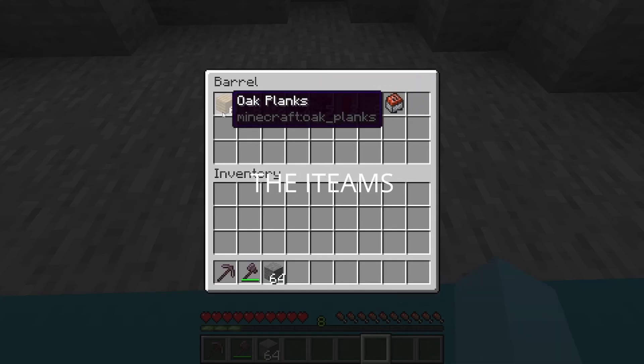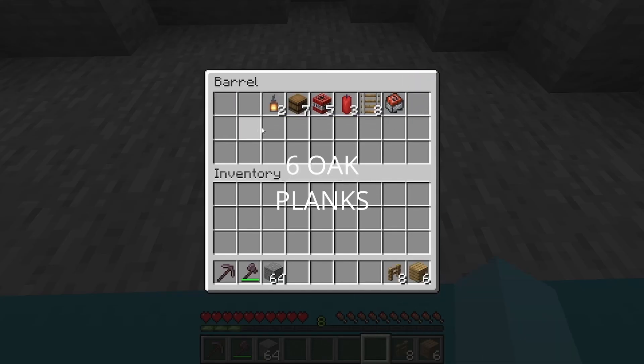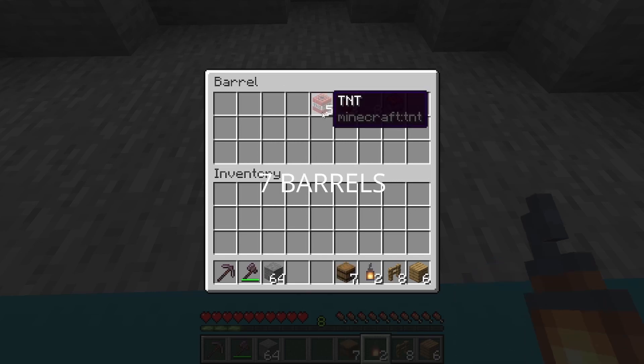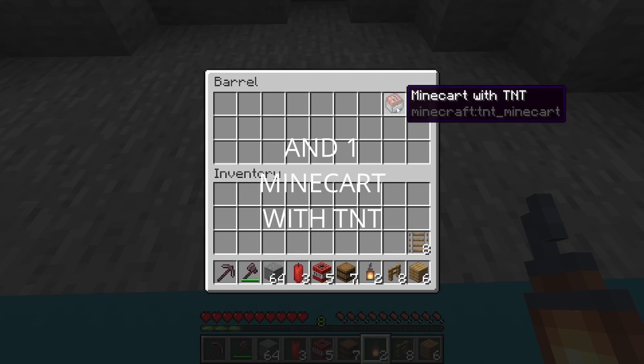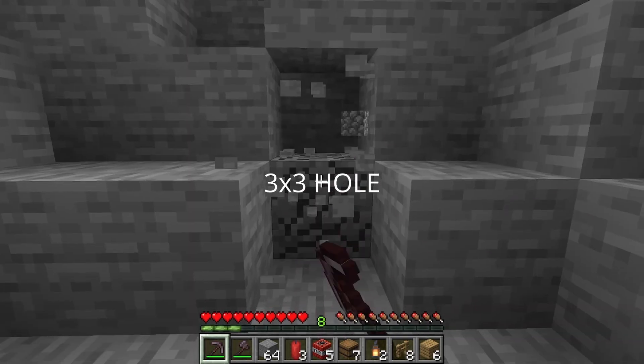Start off by grabbing 6 oak planks, 8 oak fences, 2 lanterns, 7 barrels, 5 TNT, 3 red candles, 8 rails, and 1 minecart with TNT. Walk forward and mine a 3x3 hole.